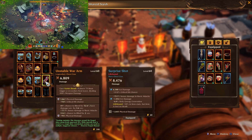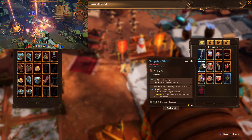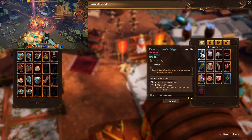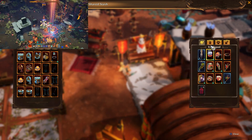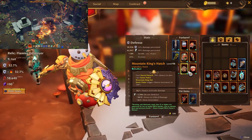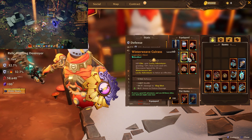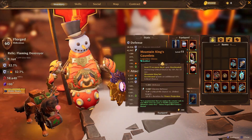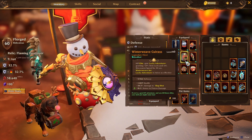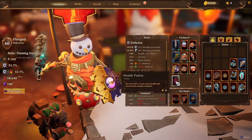The Unstable War Arm is ideal because we're using Vortex Bomb and it's good synergy. Basic attacks are not useful to this build; avoid chance to bleed — you want chance to burn. If I missed anything, check strutclub.xyz for the text version of this build with more information.